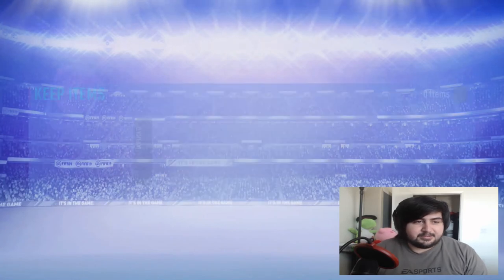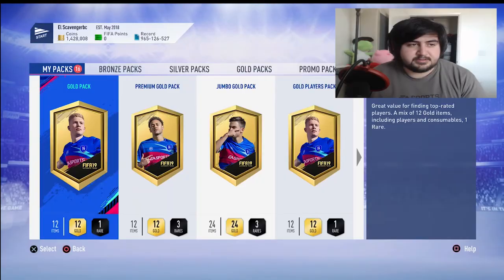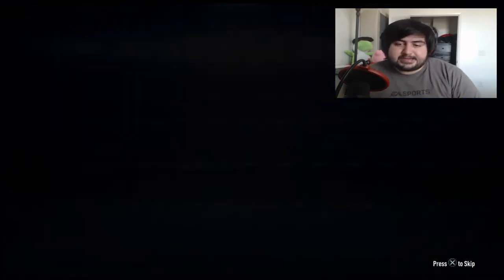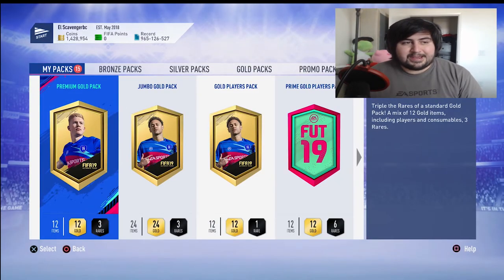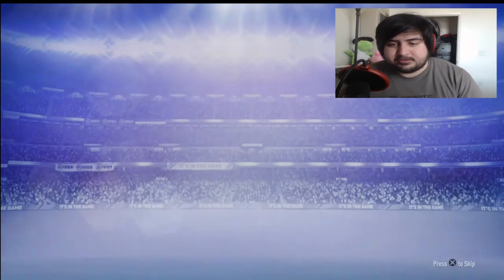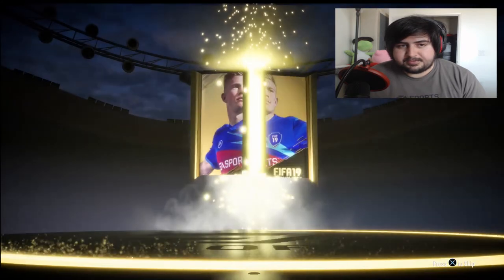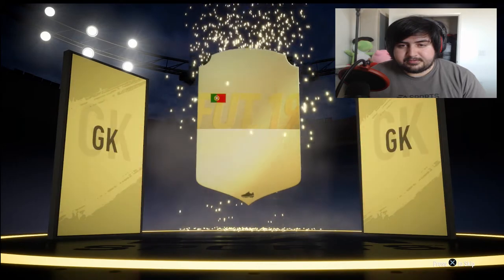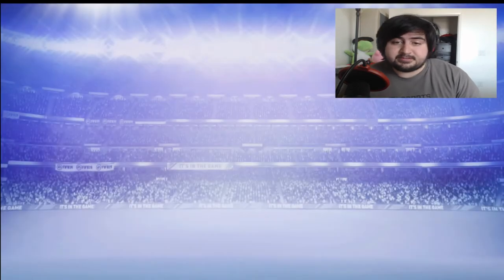We have some dupes to send into the club. Opening the gold pack first — not a walkout. Then the premium gold pack — wait, what's this? An inform! It's Lopez — an 84-rated player from a 7.5k pack. That's definitely not bad. We'll take that.